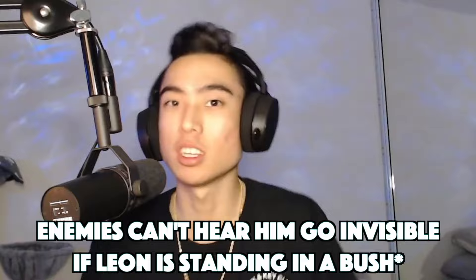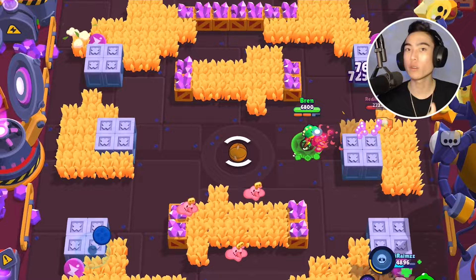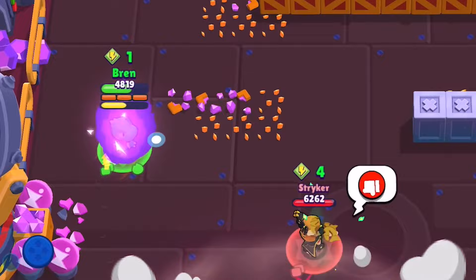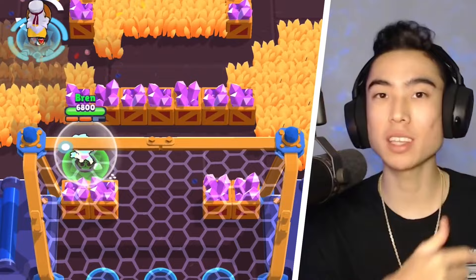When playing Leon, try to use his super when you're standing in a bush or off-screen so enemies can't see you activating it. You never want to use it right next to the enemy, because they'll know you're invisible and possibly know which direction you're going. The whole point of invisibility is to sneak up on enemies and surprise them for an easy kill.